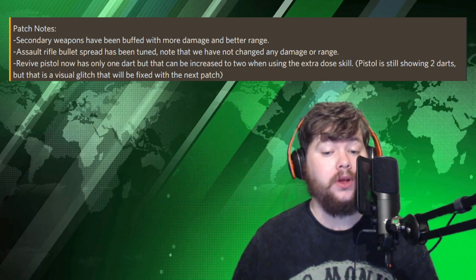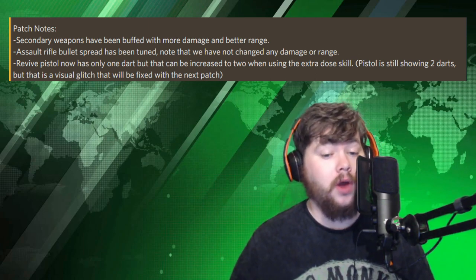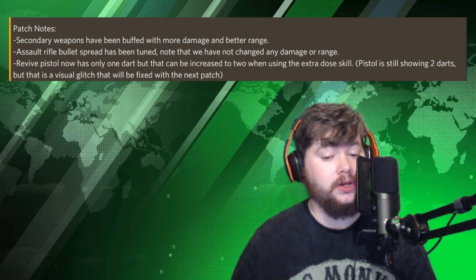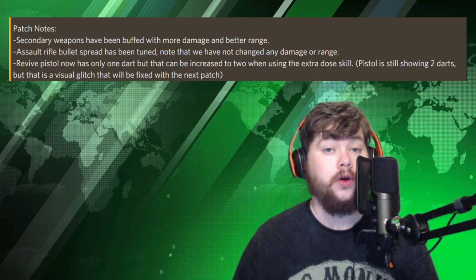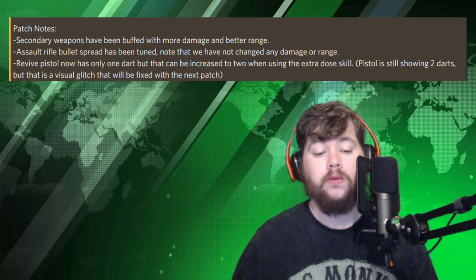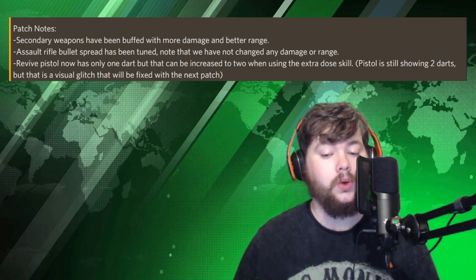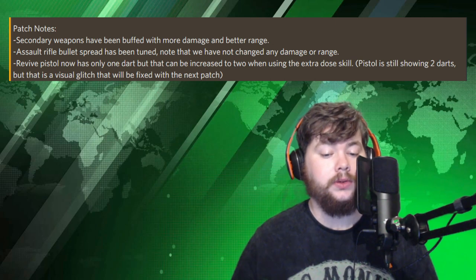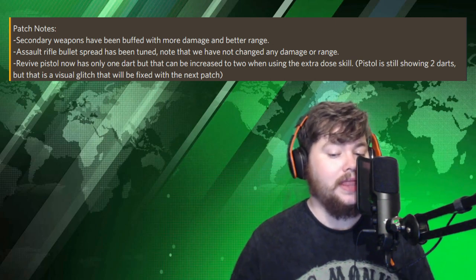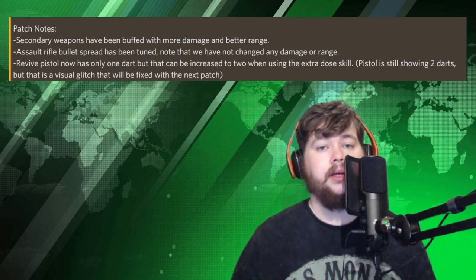Okay, the patch notes: Secondary weapons have been buffed with more damage and better range. Assault rifle bullet spread has been tuned — note that damage and range have not been changed. Finally, the revive pistol now has only one dart, but that can be increased to two when using the Extra Dose skill. The pistol is still showing two darts but that's a visual glitch that will be fixed in the next patch.